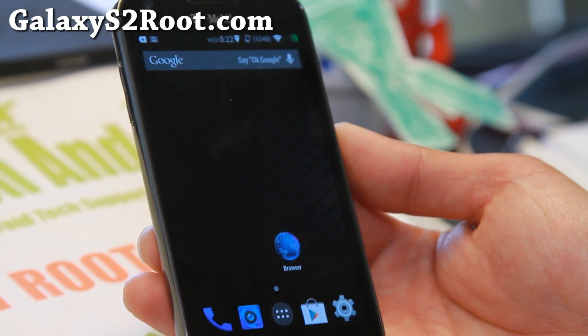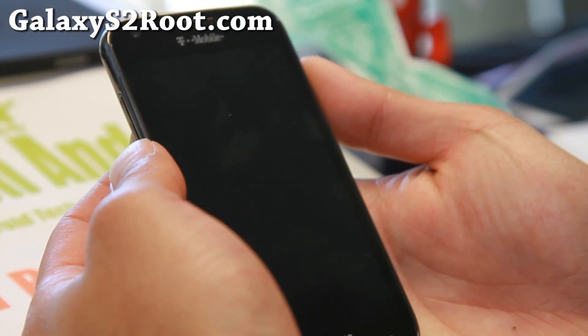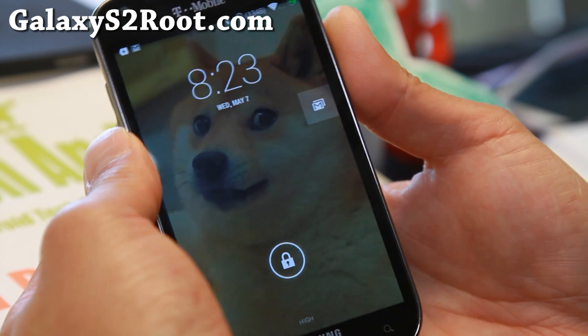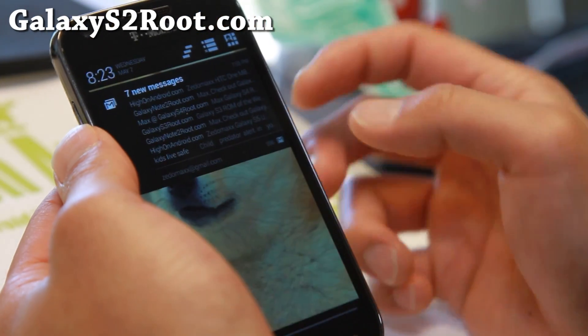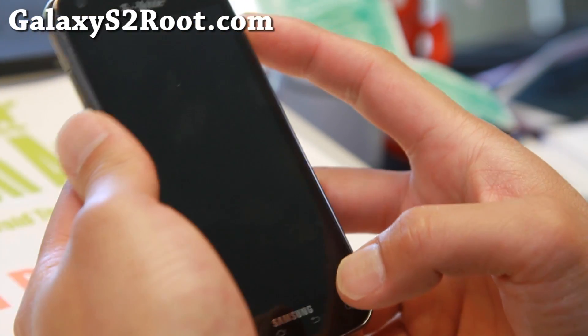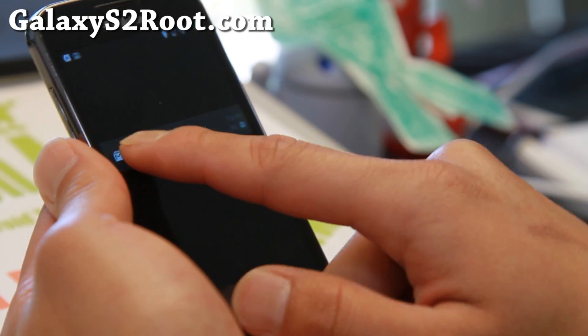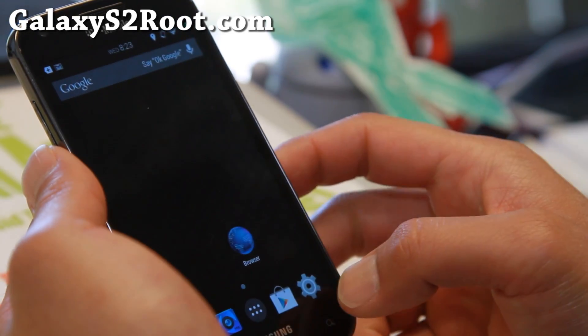This is the DU ROM — it stands for Dirty Unicorns. And I've Doge'd it out, it's so awesome. As you can see, I've got a nice Doge there, lock screen notifications, my favorite Doge, and my favorite shortcuts. Looking very good.